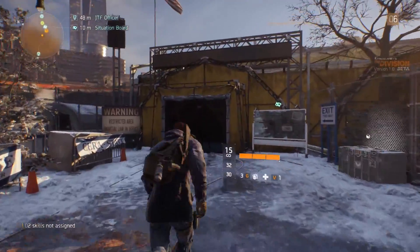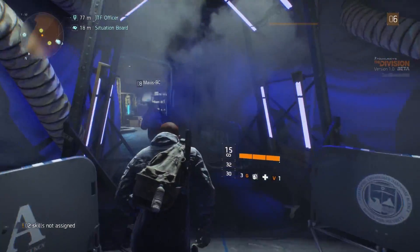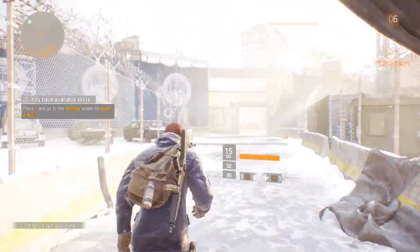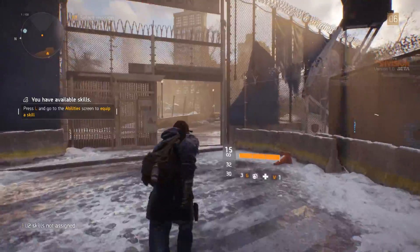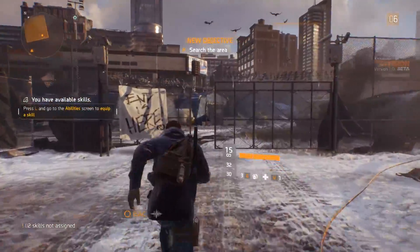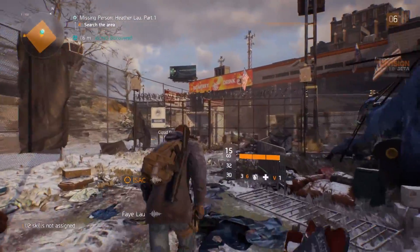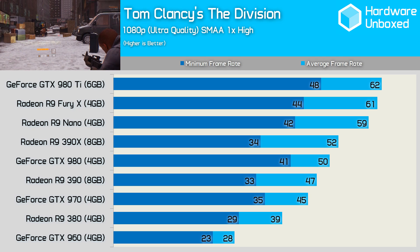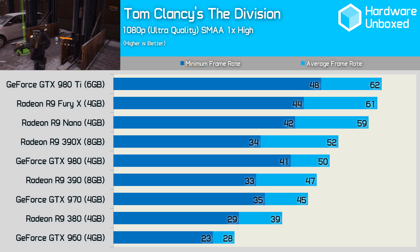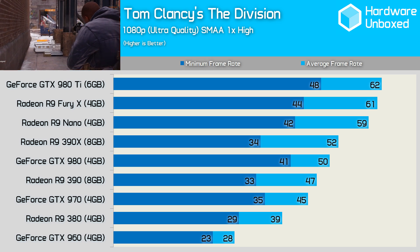We found the CPU usage was surprisingly high in this test when using the Core i7 6700K. Using the ultra quality preset, we find that The Division is extremely demanding at 1080p. The GTX 960, for example, averaged just 28 FPS, whereas the R9 380, on the other hand, was considerably faster with 39 FPS.